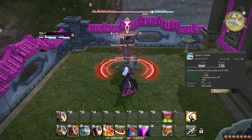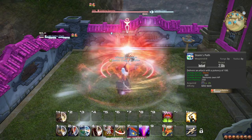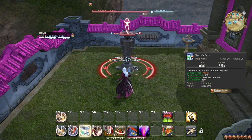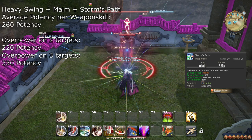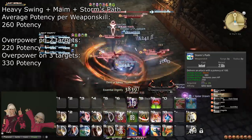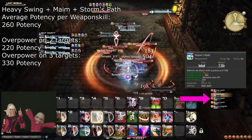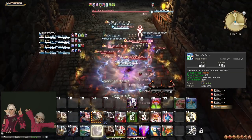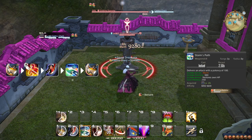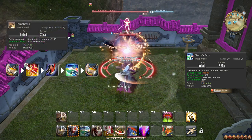At level 26, you learn the weapon skill Storm's Path, the third step of your 1-2-3 combo. Storm's Path additionally heals you when used. With Storm's Path in your combo, on two targets you should use this combo alternating targets to make sure both enemies are hitting you — you can tell an enemy is targeting you by the gems in the enemy list turning red. For three or more targets, you should still just use Overpower. Regarding Berserk, you can use it whenever you like now, as the order does not matter. Just make sure you're not about to use Tomahawk when you activate Berserk.